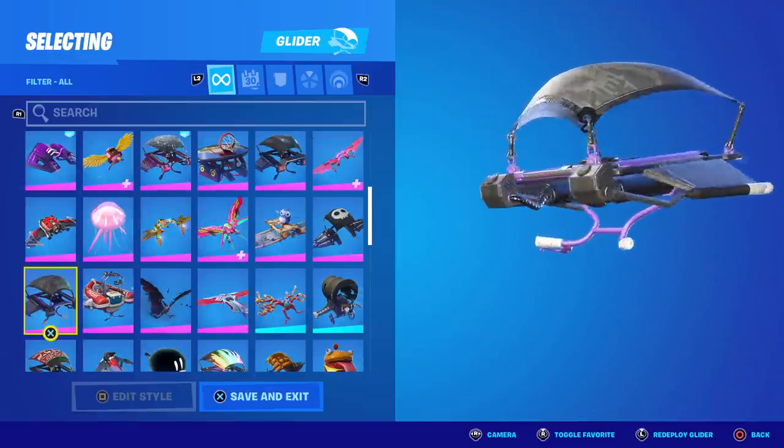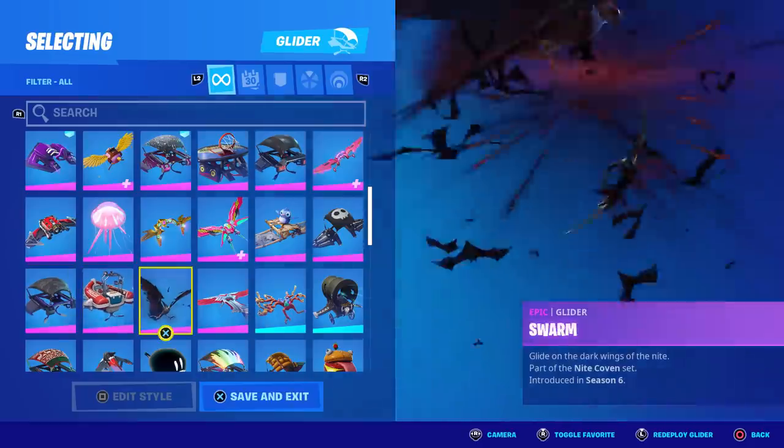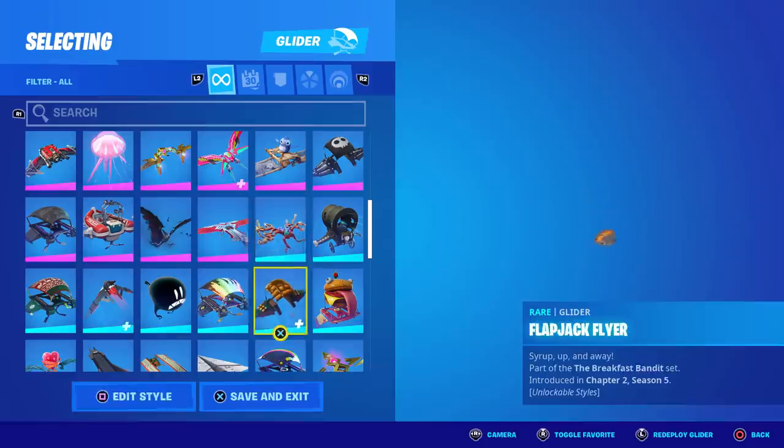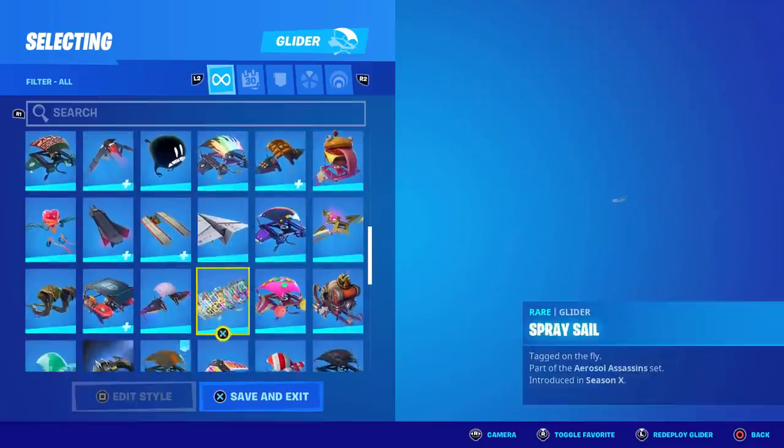This is from the Twitch Prime exclusive. So now we know he's got two exclusive skins already. Splashdown glider. The Covered Crusader — I like this one a lot, it's clean. The Coral Cruiser, a classic. Cozy Coaster — he's got some decent gliders.